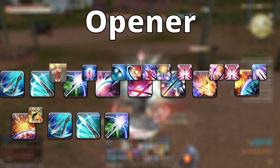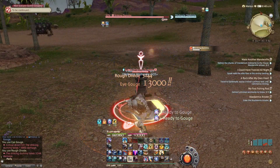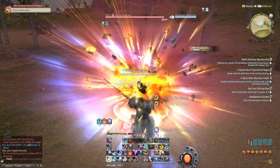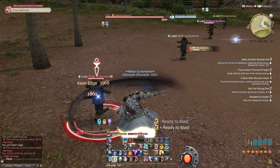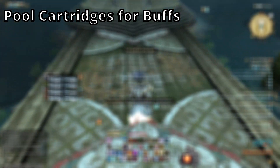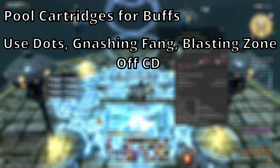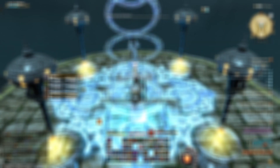That's just the standard opener — there are two more on The Balance website, linked in the description, but they are very situational. For the ongoing rotation, it's mostly the same as other builder-spender tanks: pool your resources for your buff windows, in this case every minute with No Mercy, while avoiding overcapping. Make sure you're using your DoTs and cooldowns, as well as Blasting Zone and Gnashing Fang due to that 30-second cooldown.